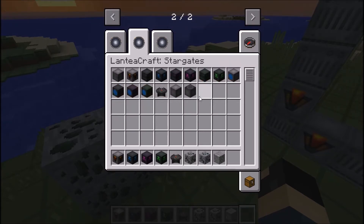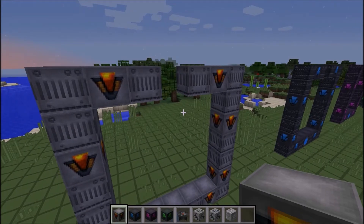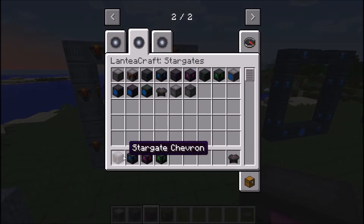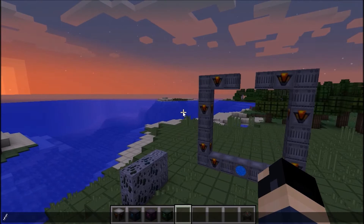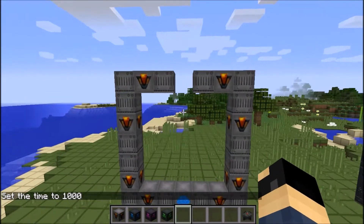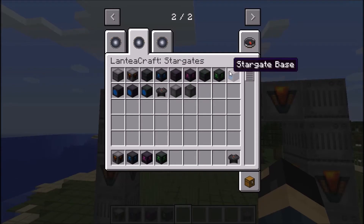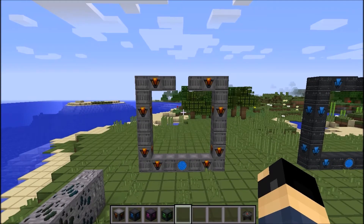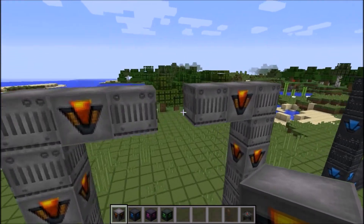Anyway, let's get to the cool bit - the Stargates themselves. I haven't actually tested this so hopefully it doesn't just fail on me. Basically what you do is you get your chevrons - these little bits that go around the ring - and then you have your Stargate ring, which is like the outer edge, and then you have your base piece that goes on the bottom. This is the general shape you'll need. All the available recipes will be linked below.